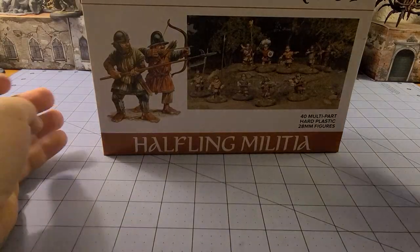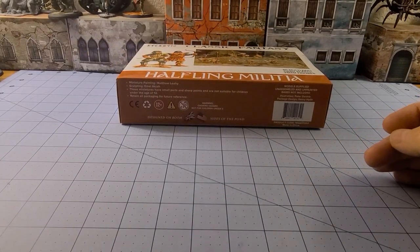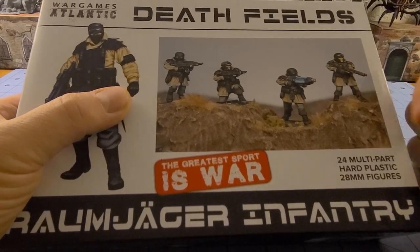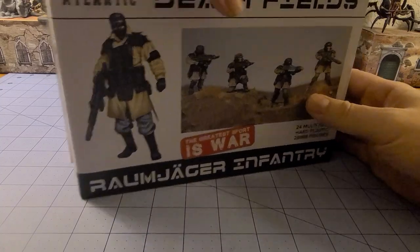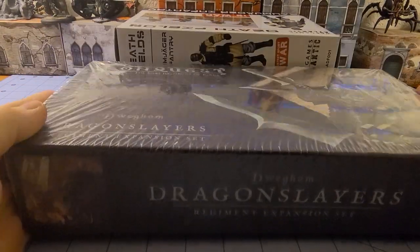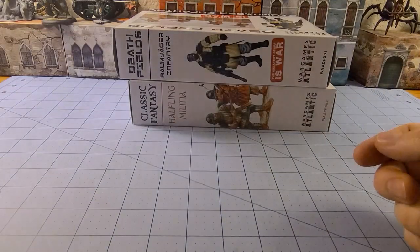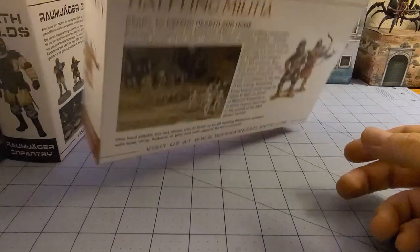I got a hold of Wargames Atlantic and they graciously donated a box of Halfling Militia — the seal is still there, don't think I didn't think about it. Also from Wargames Atlantic they hooked us up with a box of their Rom Jaeger — if I'm saying it right, I don't speak German — but they're Deathfield space Germans. These dudes are really nice; I've painted a few of them and they convert quite nicely. From Parabellum Games — you know I really dig Conquest — they hooked us up with a box of Dragon Slayer Dweghoms. Since it's a dual model hybrid kit you can build them as Dragon Slayers or as the Hold Thanes, the Dweghoms with the big giant shields and axe blades.